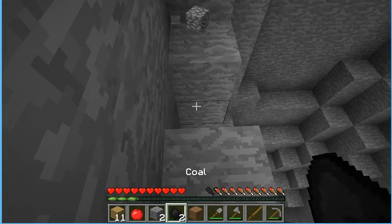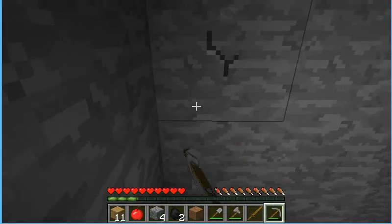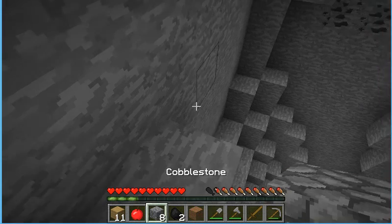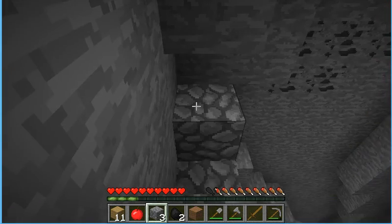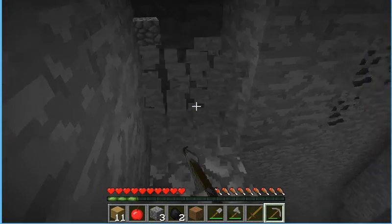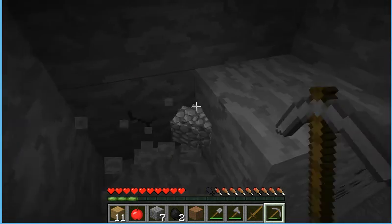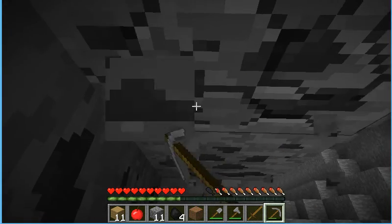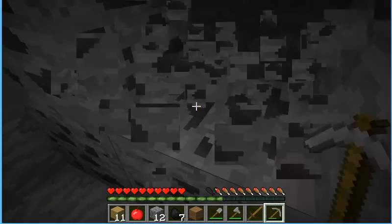Let's dig this way and put down some cobblestone. Now I was thinking of building an actual house today, if we can get to that. And I was gonna do a red sun tutorial. I'll get to that eventually. Let's go ahead and get this coal — it shouldn't be too hard. Seven pieces of coal so far.